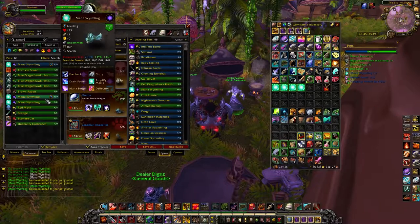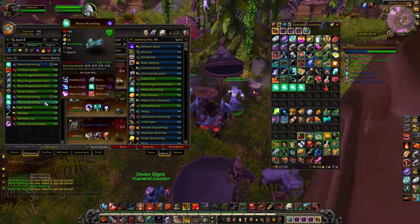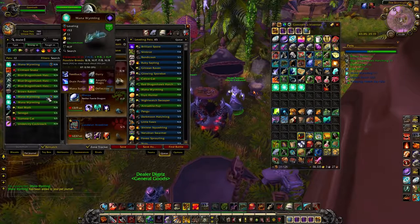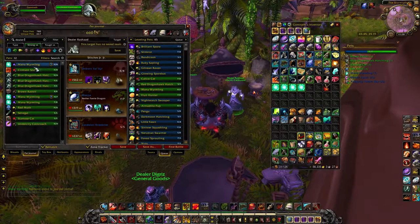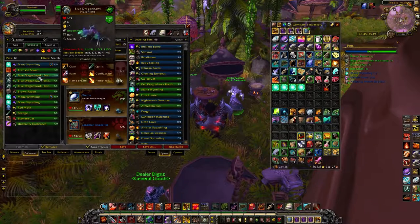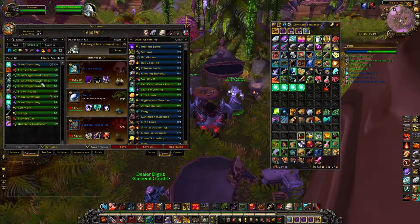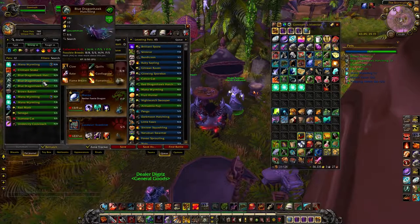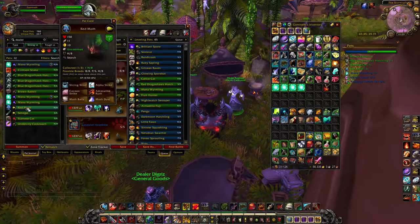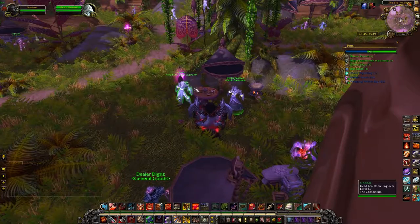The Mana Wyrmling has Mana Surge and Feedback, which are really strong, as well as Deflection — but Mana Surge takes priority over Deflection. For the vendor pets, health power is the only non-balanced breed available. The Dragon Hawks have the exact same moveset as in Eastern Kingdoms, so go for a power speed breed there. Brown Rabbit: SS breed, as SS is always the best. Red Moth: power speed breed. For the Roach, breed doesn't really matter since you're mainly adding him to your collection.